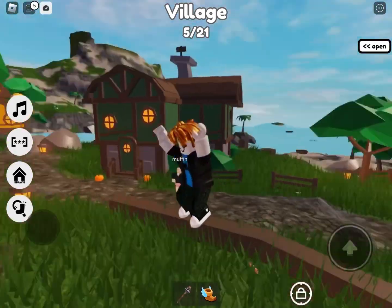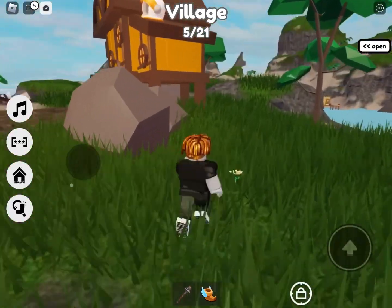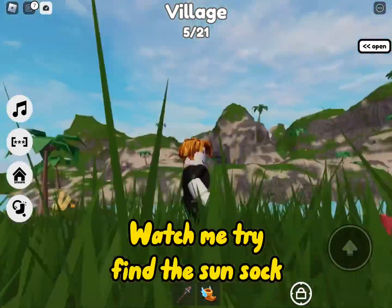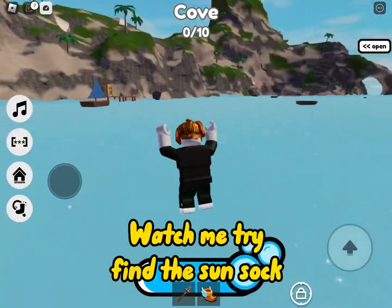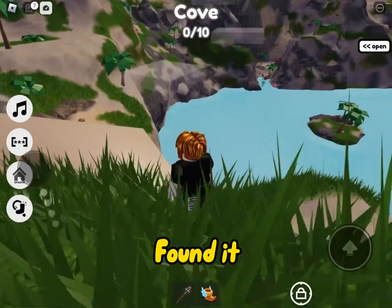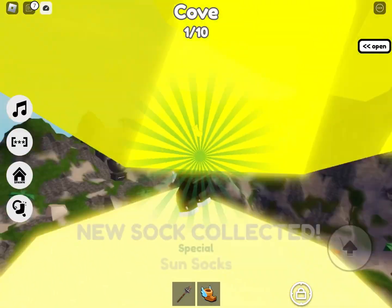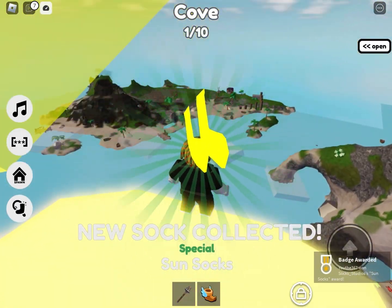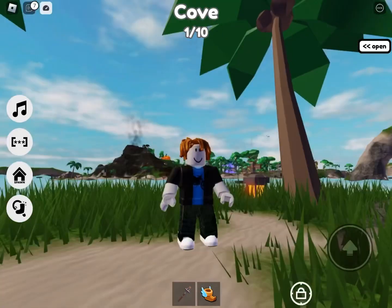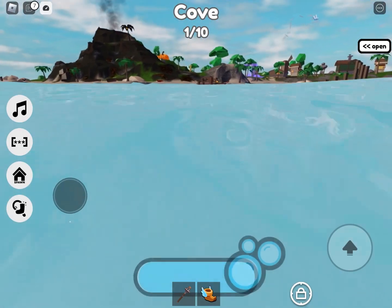First, go over here behind Sox's house, then across the river and go in this way. Then you've got one. Here are the sun socks. After that you want to jump down into here, then keep going all the way back to the village.